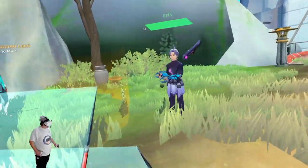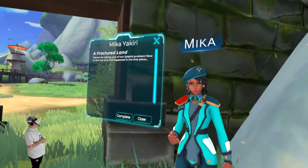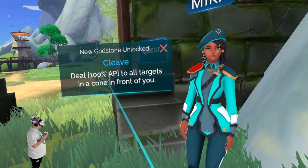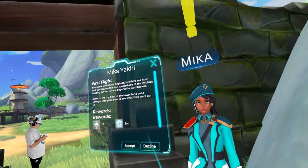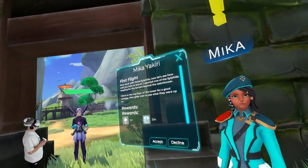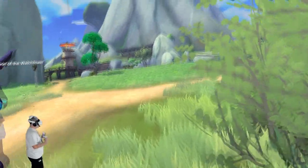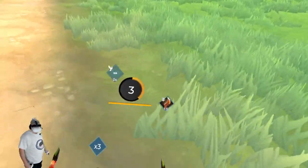Don completes the quest with Mika and unlocks fast travel. He also gets the 'Cleave' ability. Mika gives the next quest: 'A syphilid was spotted heading toward the terrace beyond the watchtower — climb to the top floor of the tower for a good vantage and then glide over.' Don says, 'I thought I was the right agent when I started this — I usually am. She only picks the best.'